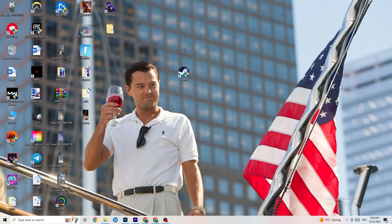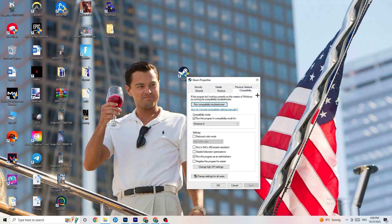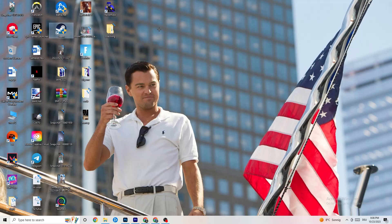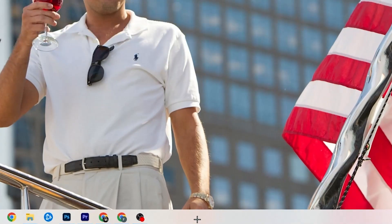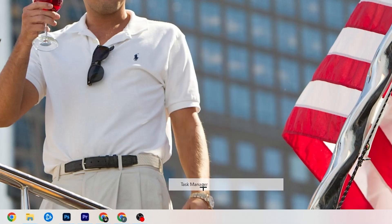Do the same thing for your game shortcut — right-click it and copy the same compatibility settings. Restart your PC afterwards. Now for the next step, go to the taskbar at the bottom of your screen, right-click it, and hit 'Task Manager'.